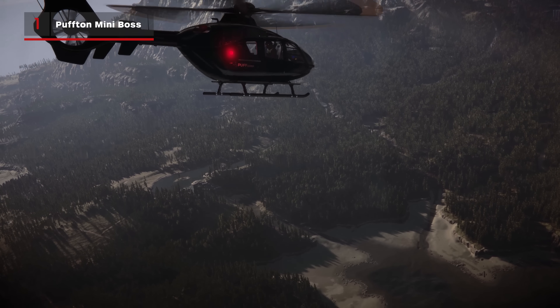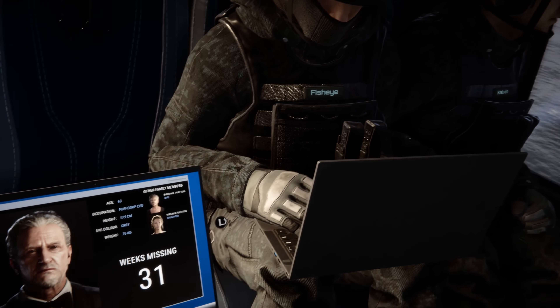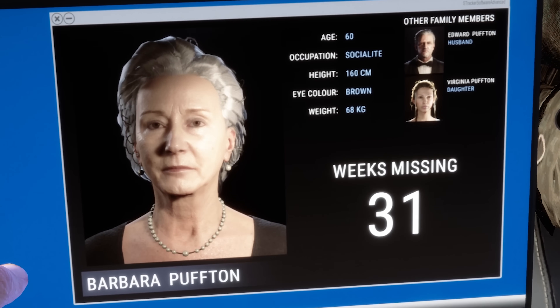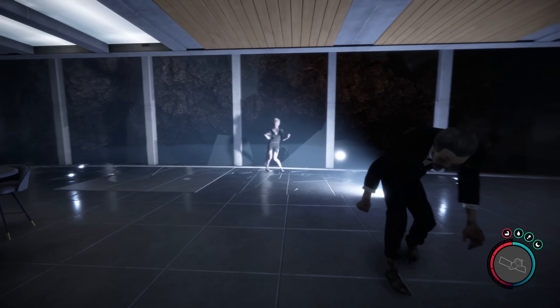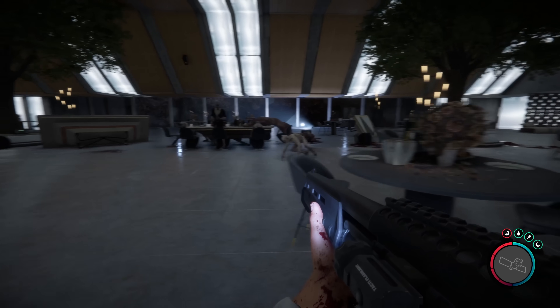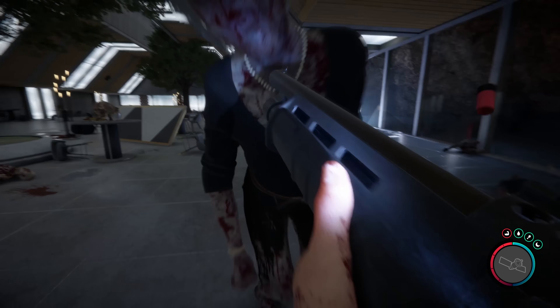The opening cutscene in Sons of the Forest establishes your primary objective. As a team of PMCs, you're on the hunt for a missing CEO named Edward Pufton, his wife Barbara, and their daughter Virginia. Originally, both Edward and Barbara didn't make much of an appearance, but the first patch added the two upper-class geriatrics as mid-game bosses, complete with tuxedo, white pearls, and a creepy arsenal of moves that'll keep you on your toes.